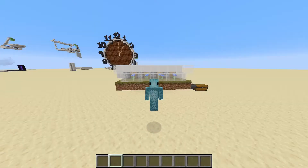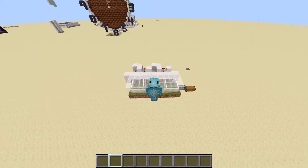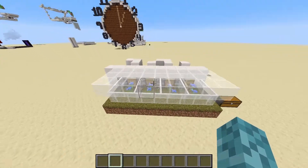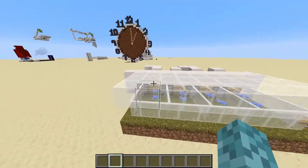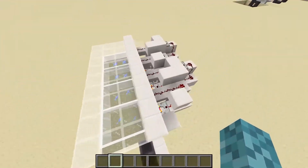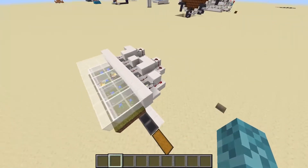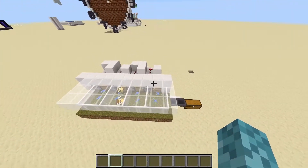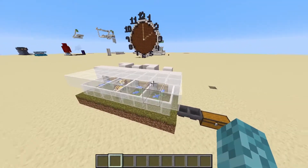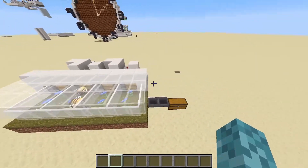Hello everyone, my name is Doomfish and in today's tutorial I'm going to show you how you can make a simple, compact honey and honeycomb farm. It's entirely contained within this space — this is 4 modules of the farm, they take up a very small amount of space each, and the redstone out of the back is very simple and compact. Getting honey allows you to get honey blocks, and you can use the honeycombs for hives, for decoration, or whatever you want.